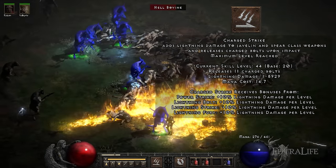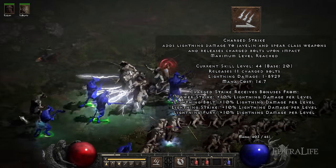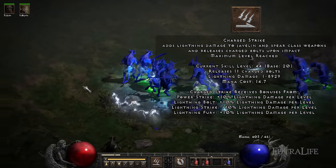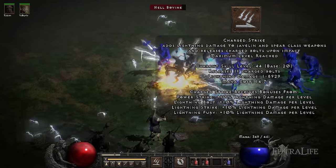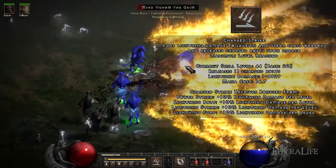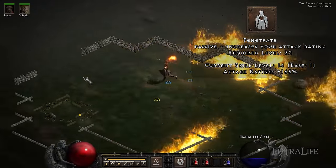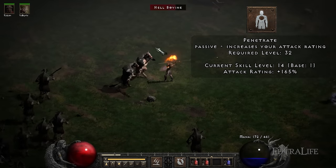Charge Strike: This skill allows you to perform a melee attack with added lightning damage that also releases charged bolts on impact. This is the highest single target DPS skill in the game and allows you to defeat elites and bosses in less than a second. Penetrate: This skill greatly increases your attack rating, allowing you to successfully land your Charged Strikes on bosses without any issues.